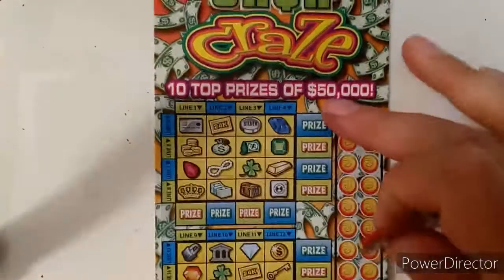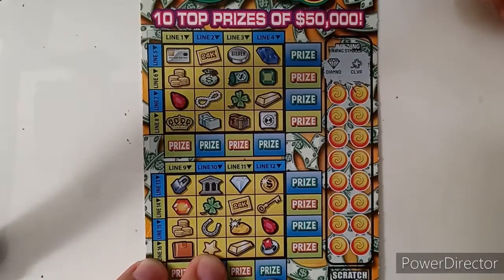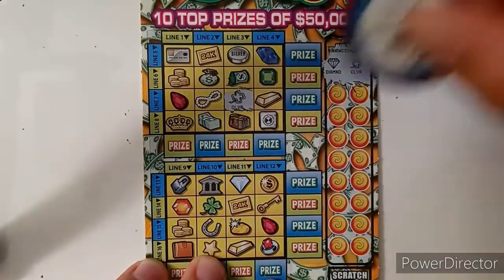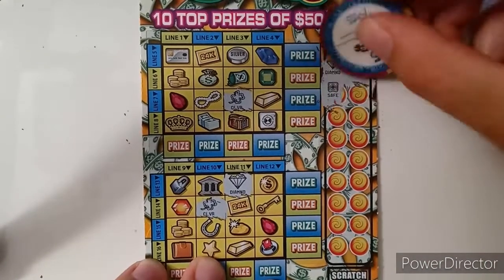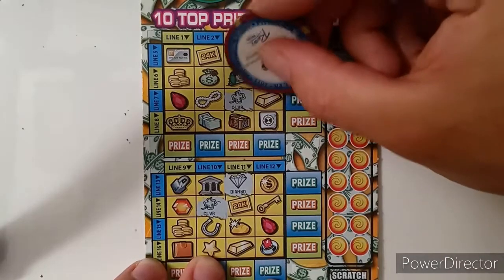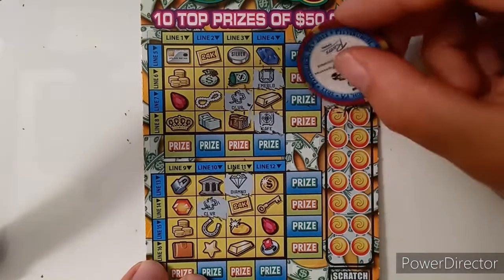Let's go ticket 75. Make sure we get the scratch dust off, line this up. Diamond and clover. Clover. Diamond. Clover. We're good there. Safe and an emerald. Emerald. Safe. Anything down here? Doesn't look like it.